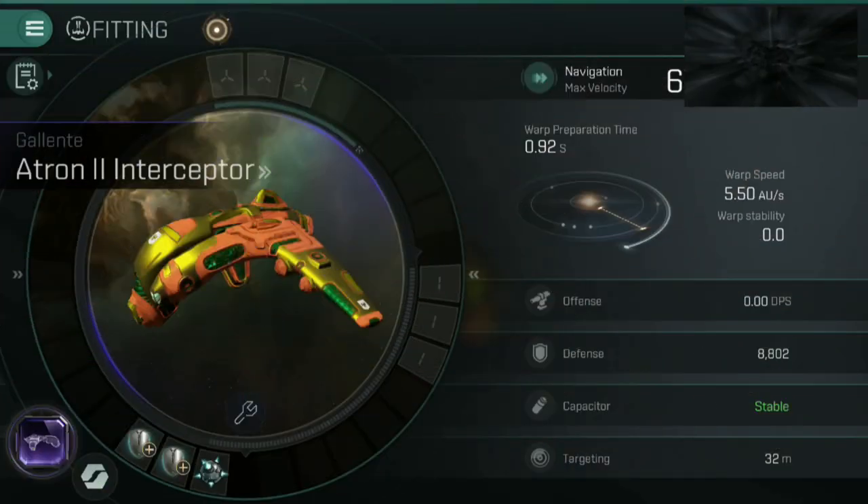Next up, we need to talk about the fittings for your ship, because it's all well and good jumping in an interceptor and flying up and down with expensive stuff in your holds. You want to minimise the chances of your ship actually getting caught and shot at. Now, to give a little bit of history here as to why my fittings are how they are...